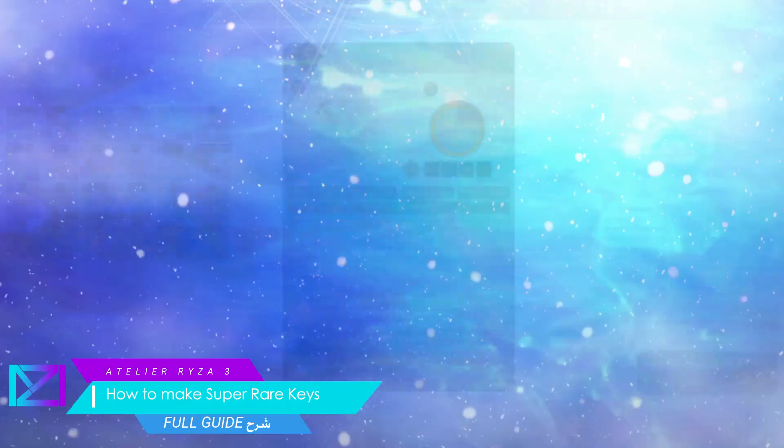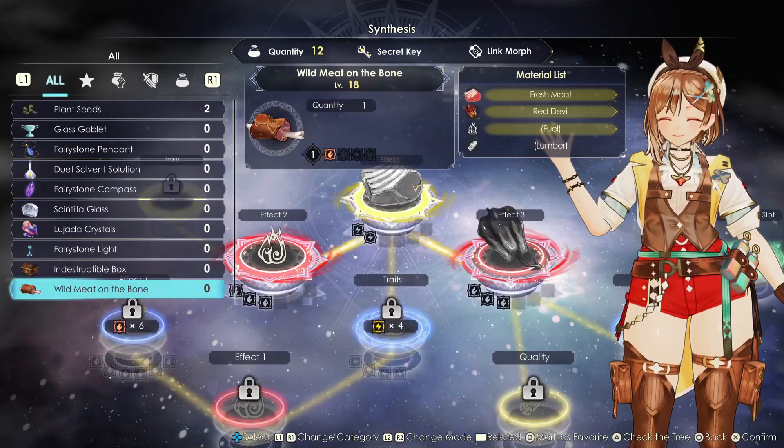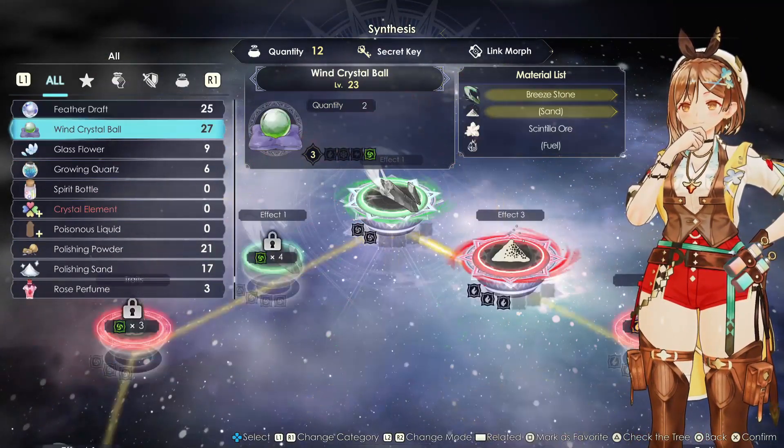Hey guys, welcome back, this is MD. In this guide I'm going to show you how to create pristine keys for the super rare, or how to create super rare keys. First of all we need the crystal element, but for that we need the spirit bottle.